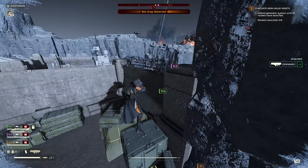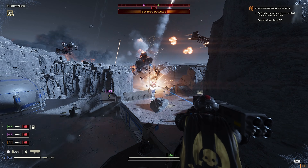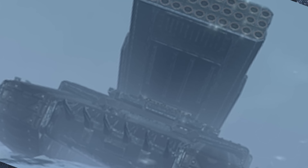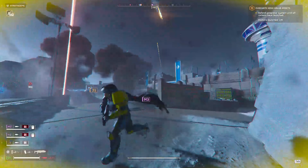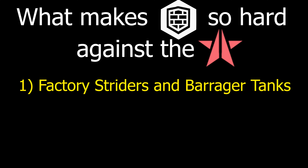Remember how I mentioned the factory strider can just peekaboo over the wall and one-shot the generator? Well, this Barrager tank — this tumor on treads — can start attacking your generators the moment it spawns. It was bad enough that you got stuck with factory strider lookout duty, but now you also have to include Barrager tanks on that list. So long-range game-ending enemies — that's the first reason this mission is so hard.